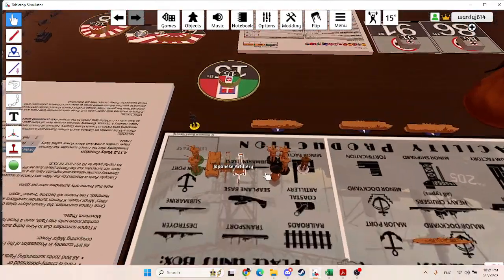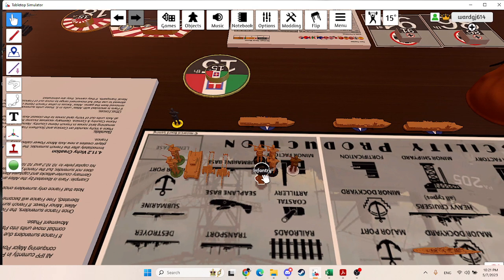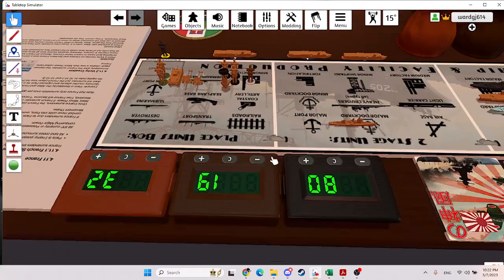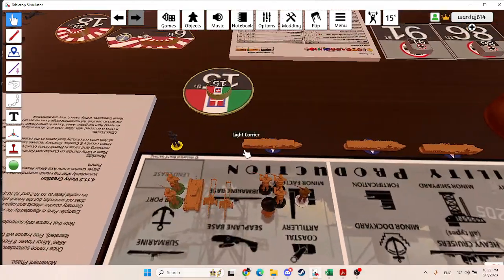Let's go here for our purchases. We're going to get two militia and a medium tank — that's 10. Two artillery is 18. Militia upgrade is 23. Infantry is 29. And we're going to lend-lease an airborne to the Italians to make 32. That's exactly what I have.